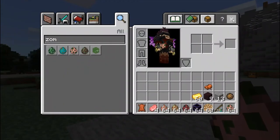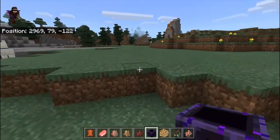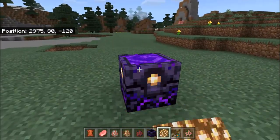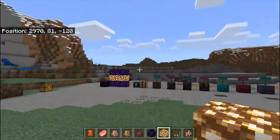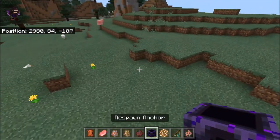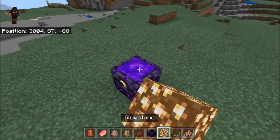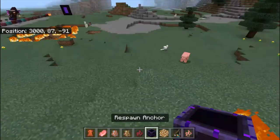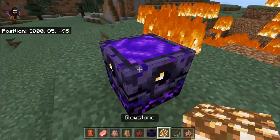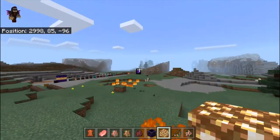Now I want to show what happens if you use a Respawn Anchor in the overworld — it blasts and explodes. You can click it up to four times to charge it, but the fifth click in the overworld causes it to explode. So don't use it in the overworld!